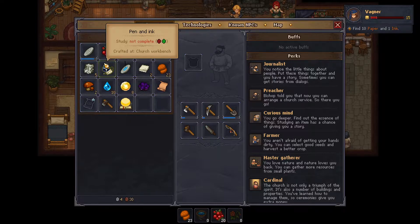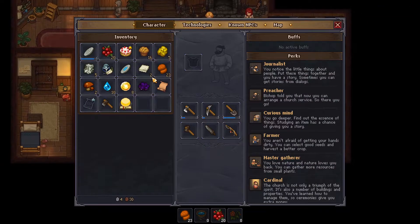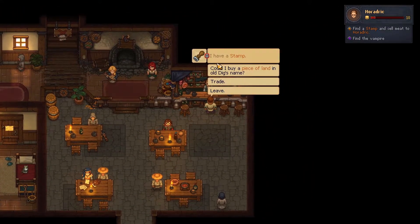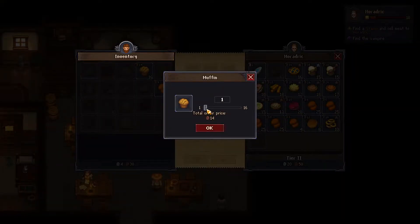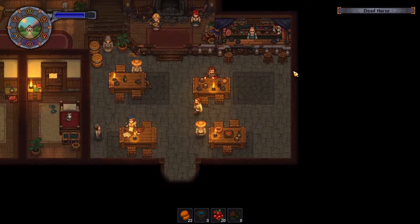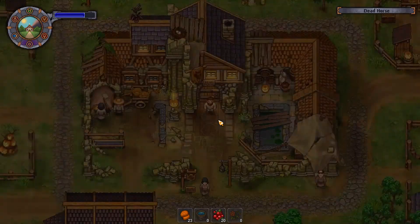So we should have just bought ink, not the pen. Oh well. We could potentially sell some of the muffins — I know we haven't tasted them yet — but we kind of are in desperate need of money. Well, maybe not as desperate. We only have... yeah, we have plenty of food. Food should not be an issue at this point in time, I would imagine.